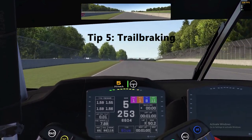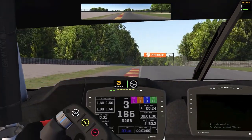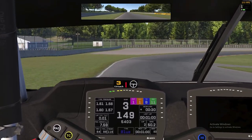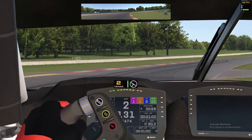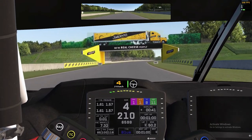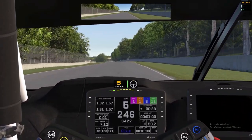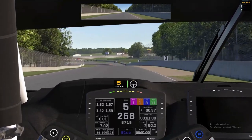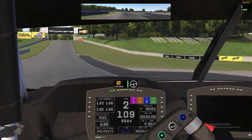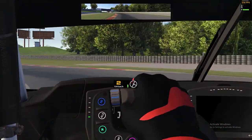Trail braking — you will use this technique in almost every turn you take. It basically means that while turning, you want to have some brake pressure applied. Why do we want to brake this way? When we brake, we transfer the weight from the back wheels to the front wheels. This means that for a fraction of a second the front wheels have a bit more grip than the rear wheels, which improves our corner-taking ability. We can take corners more easily and be more precise, but we have to maintain a bit of brake pressure throughout the corner for the front wheels to retain that extra grip.